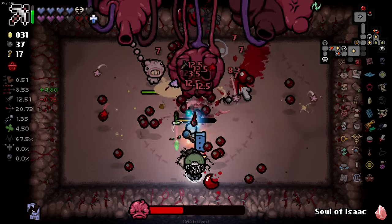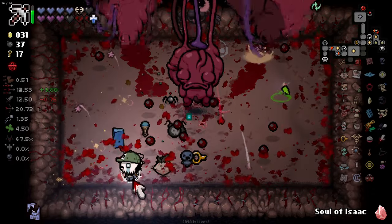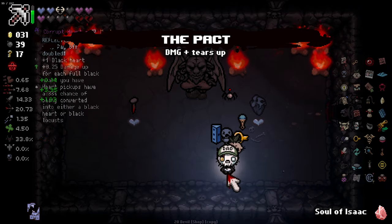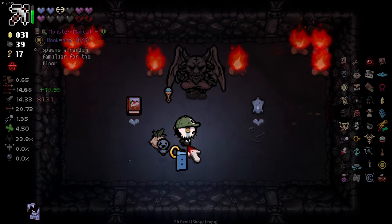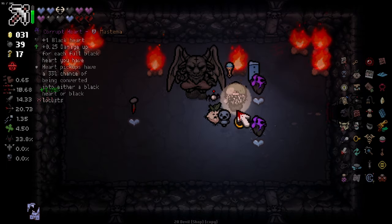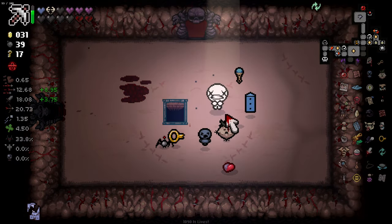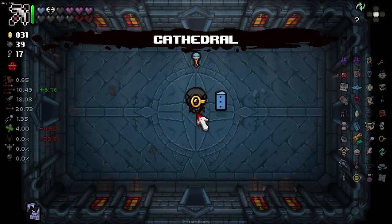Maybe, maybe — yes! My ultimate goal every run. I'll definitely take that. I'm going to Soul of Isaac these two and see what we get. One of them's magic skin — how dare you. I don't know if having stacks of this item do anything to help us, but I'm going to try it out. Maybe I'll just get way more black hearts now — you never know.